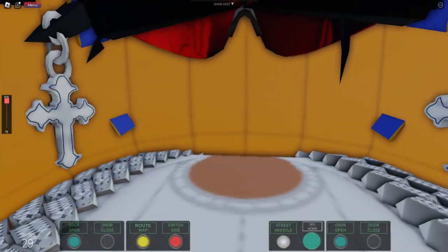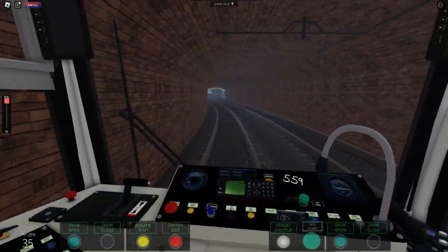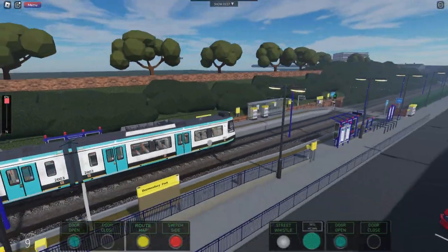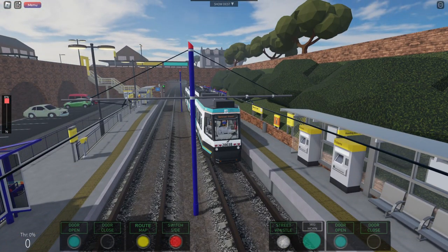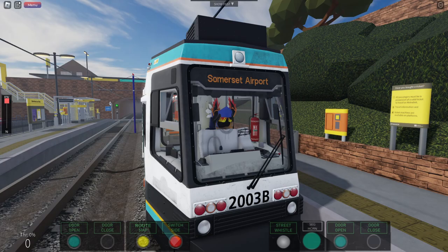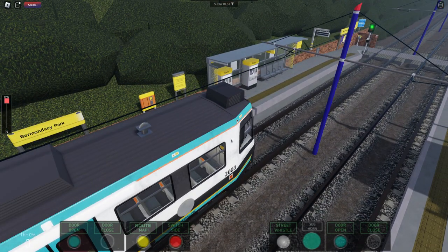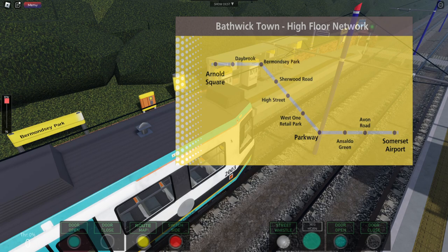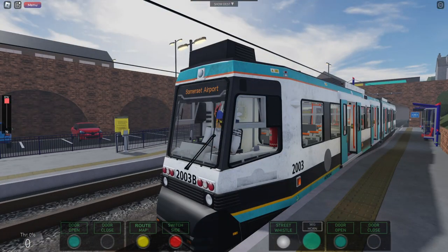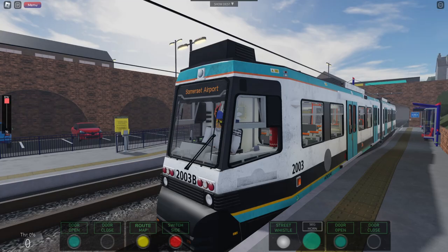Now we're in a tunnel. I actually want to get out on the road, like where the tram gets out on the road. Can we do that? Slow down. Stop. We stopped just in time. Let's go. Oh, that was very quick. And now we're at Ramonzie Park. Okay, so we're just getting started. We won't stop at all these, just for time's sake.